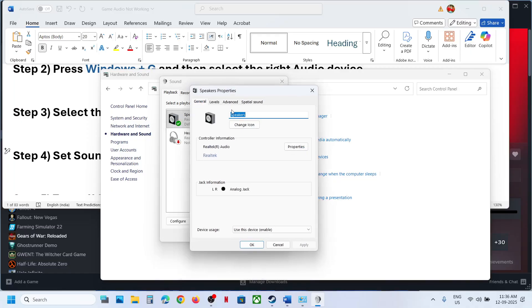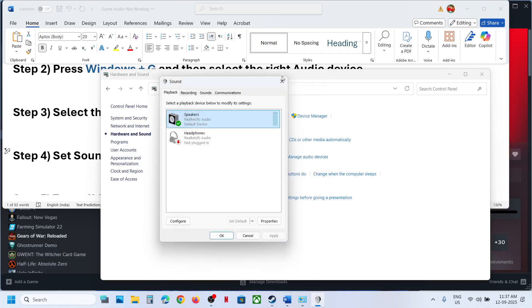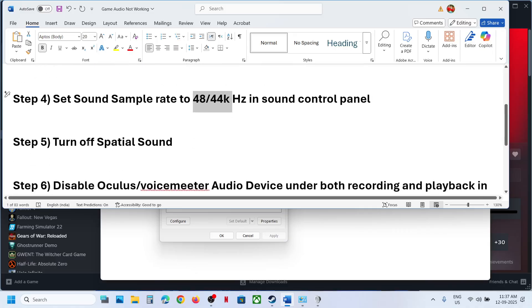Go to the Advanced tab. You can select the sample rate — in my case it's 24-bit 48,000 Hz. You may see multiple options: try 48,000 Hz 24-bit, or 16-bit 48,000 Hz. Whenever you make changes, hit Apply, click OK, then launch the game and check. You can also try 44,100 Hz — both 24-bit and 16-bit — applying and relaunching each time to check.